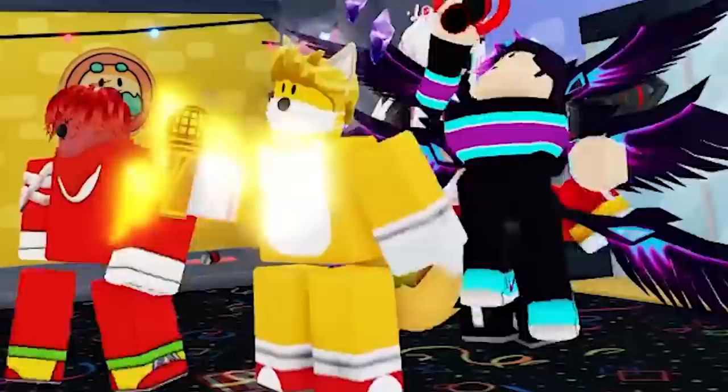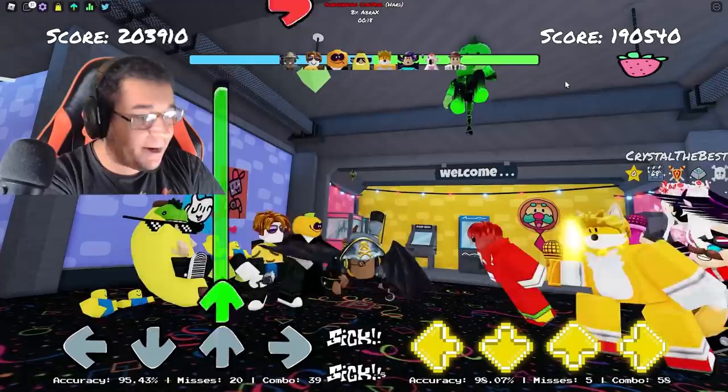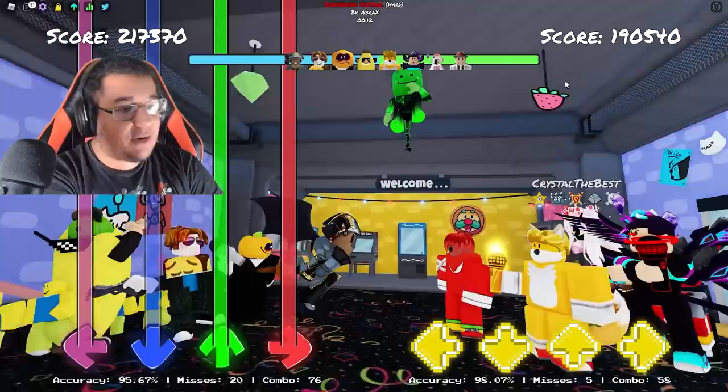That guy wearing the Tails costume has a gold microphone! Everybody's using all kinds of different animations too, which is just absurd. It kind of makes everything a lot more confusing, but hey, the more the merrier — it's probably what Funky Friday is all about. It's kind of like Team Fortress 2 with their hype mechanics. You got Funky Friday with their animations and songs, and now 4v4 is added along with them all too.